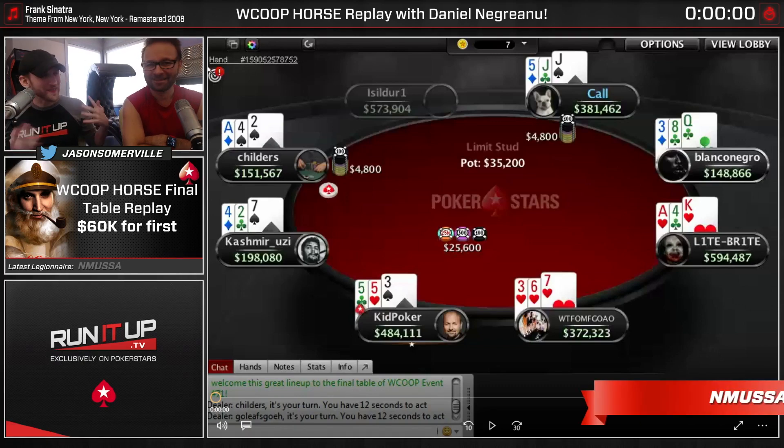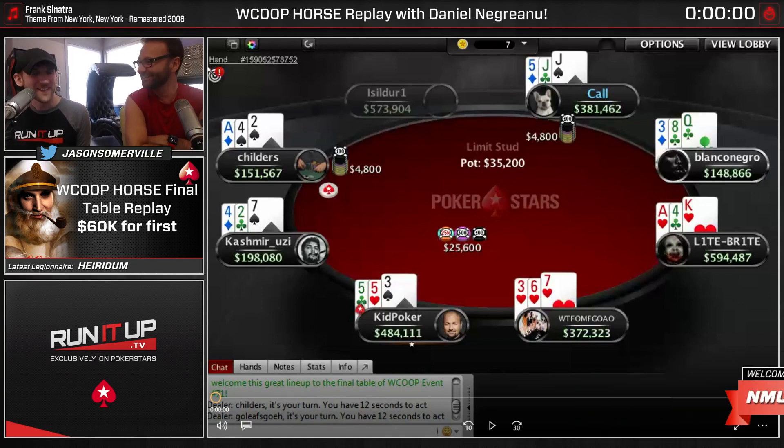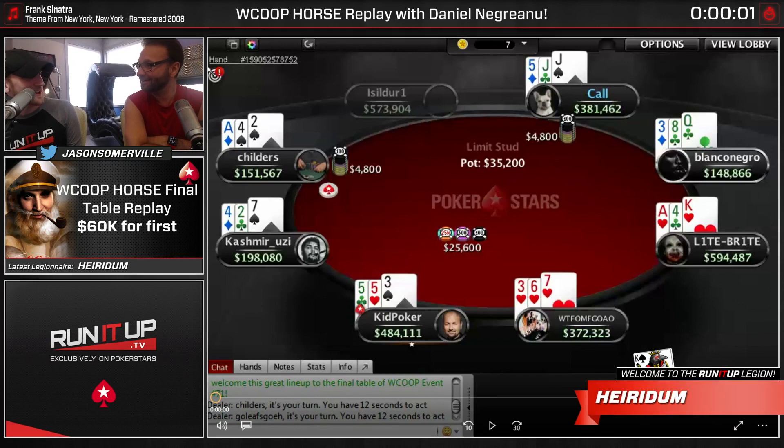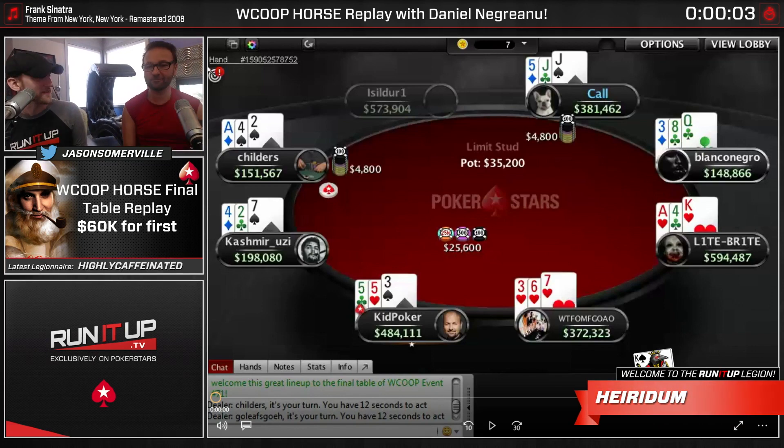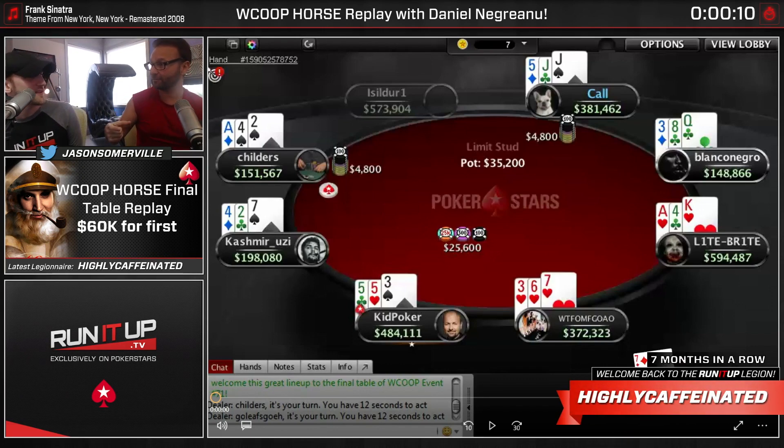We're back to Run It Up with Daniel and Rowley, sitting here with Jason Somerville. Welcome, everybody. I'm doing good, man. Good to have you hanging out here at your place. I don't even remember a lot of the hands, but I took a look at these hands a few days ago.